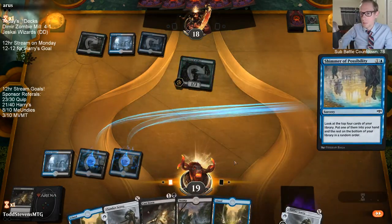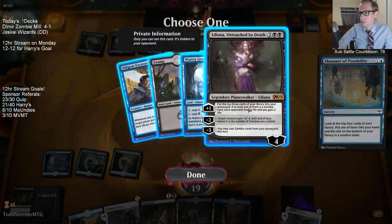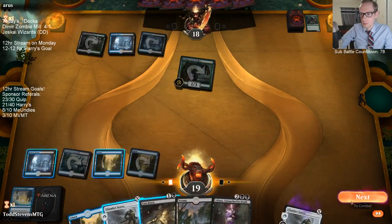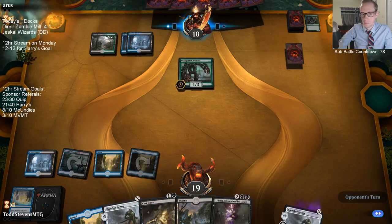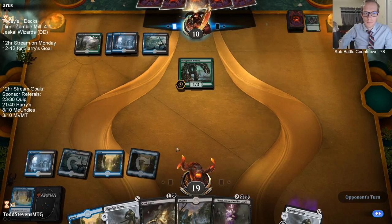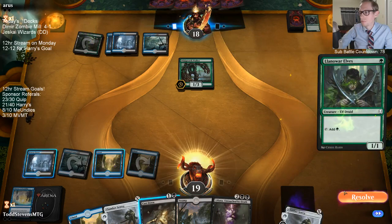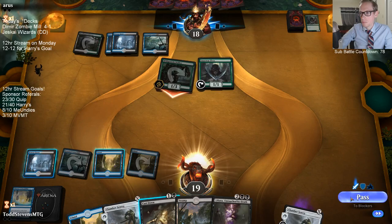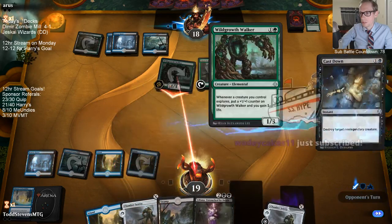We had a little more information, so let's take the Liliana. We know one Excavator is at the bottom. Our opponent probably has Jadelight Ranger — we can't play it with only single green.